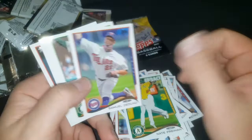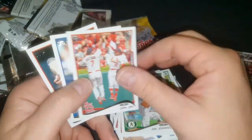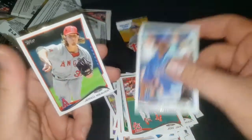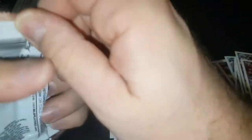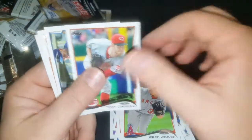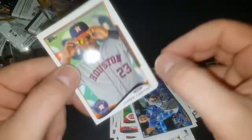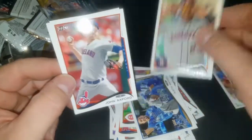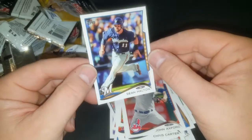Alright — Sam Wells, Jim Johnson, John Jay, Luke, and Jared Weaver. Last pack guys! Justin Maxwell, Chris Cotts with the Oakleys, John Axford, and Sean Halton.